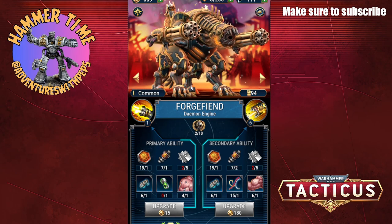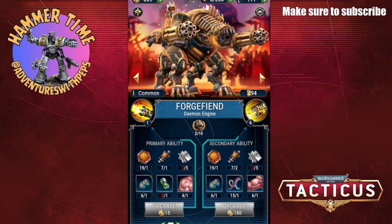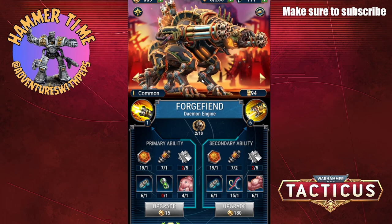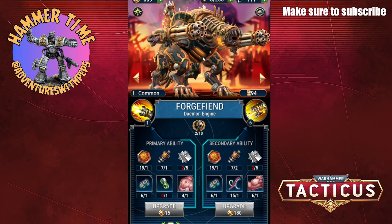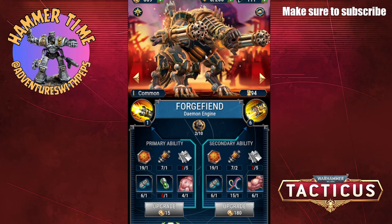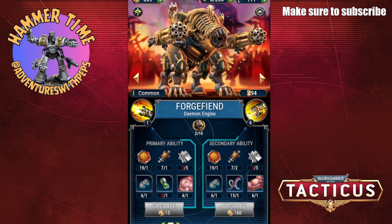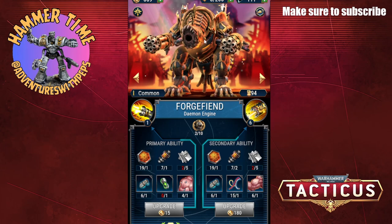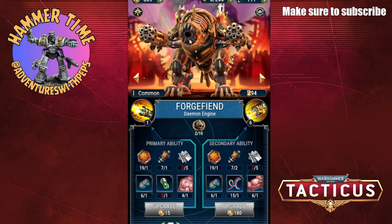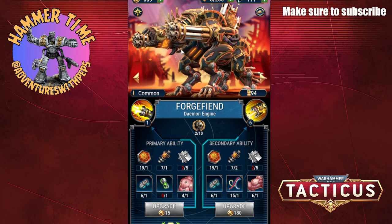The Forge Fiend is a demon engine of the Black Legion faction. It has these ginormous rotary cannons. Let's give it a click so you can see the animation. And it can vomit ectoplasm from its mouth, which is a disgusting image when you actually look at it.